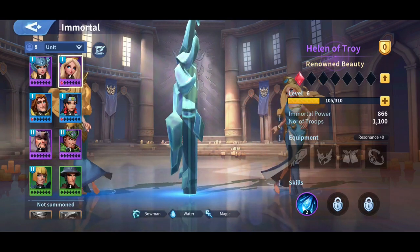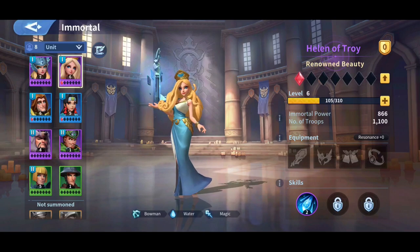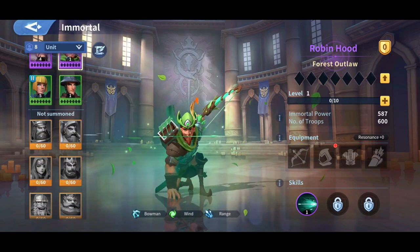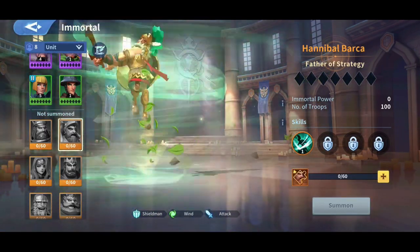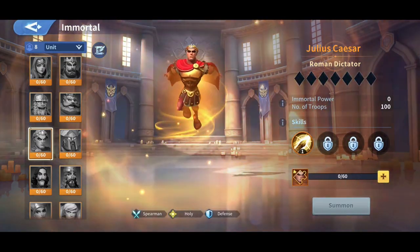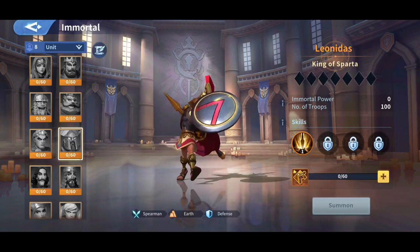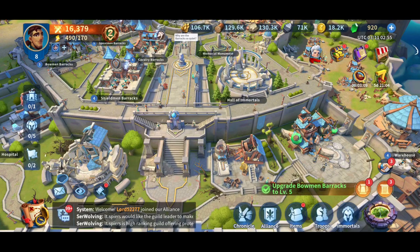We also have immortals like Lancelot, Robin Hood — which is actually pretty cool. And there are others I have yet to summon, like Richard the First, Charles the Great, Julius Caesar. These are all legendary figures from the past and it's actually pretty cool. Leonidas, the Spartan King — I mean, it'd be pretty cool to actually be able to unlock him, and eventually I probably will. So these immortals are used in battle.